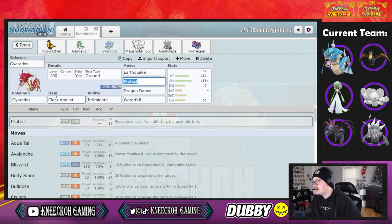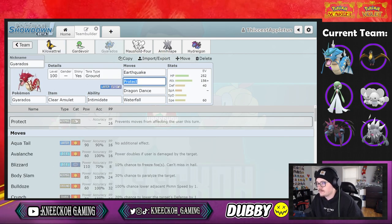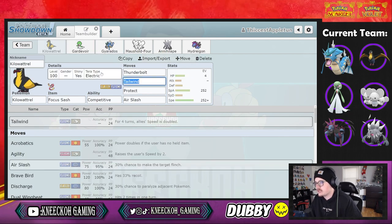Moving on, we have Gyarados — this is a ground tera type Gyarados, which is really good. Especially if you wanted to switch out thunderbolt for discharge on Kilowattrel, you could run a Kilowattrel and Gyarados lead with discharge, tera into ground on Gyarados and not take anything — essentially a disquake team.